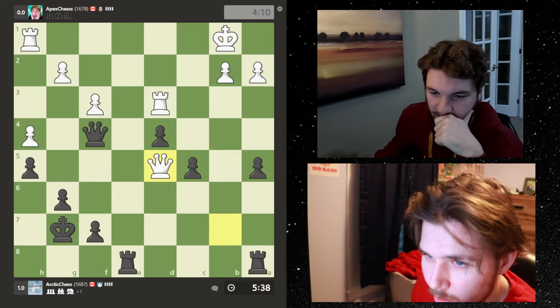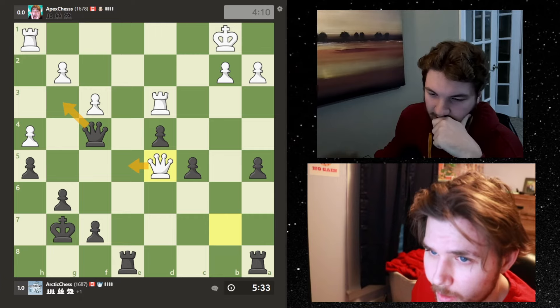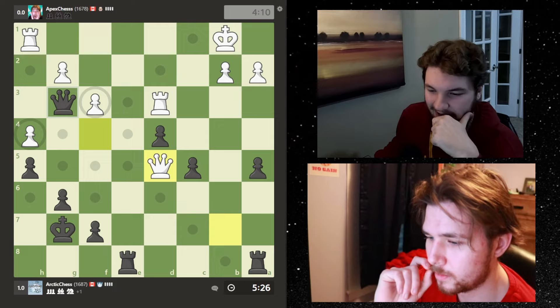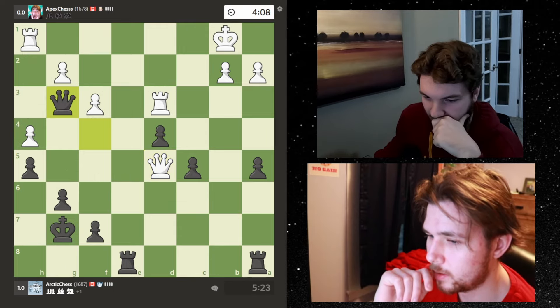Bring the queen just a little bit closer. If he goes here we'll blockade. He can't do any of the checks, he can win this pawn but there's no checks and no immediate attacks because my rooks are both defended. There's nothing he can do right now.